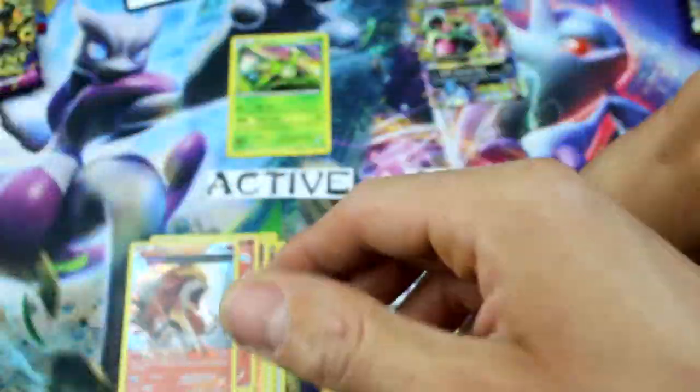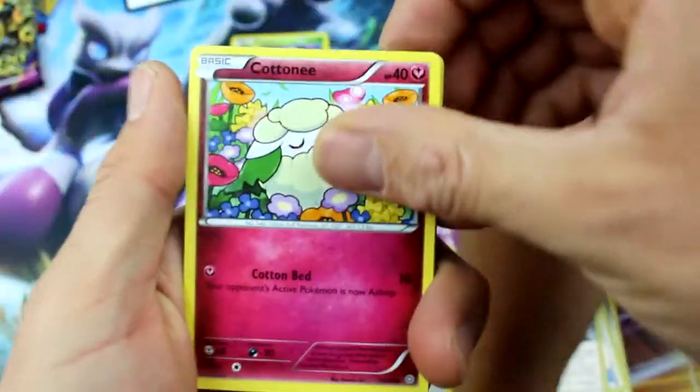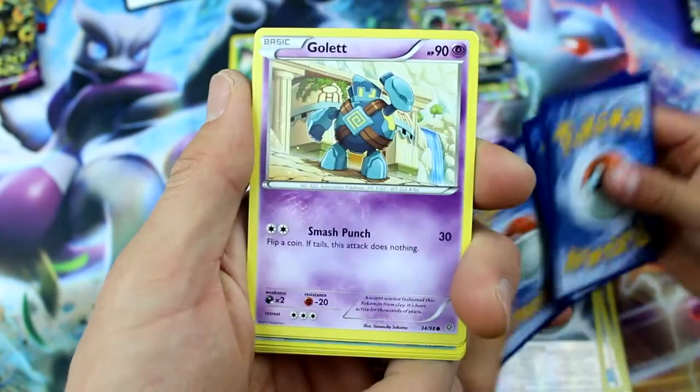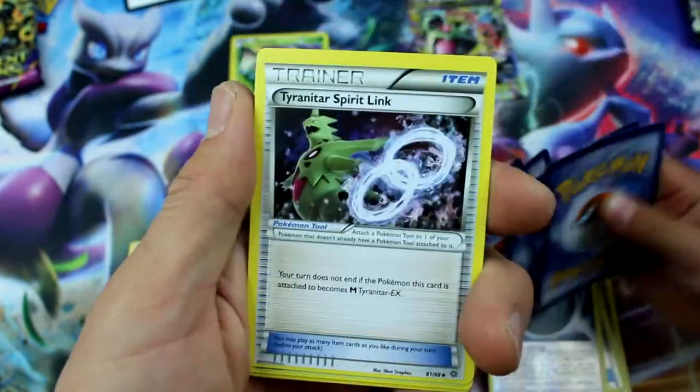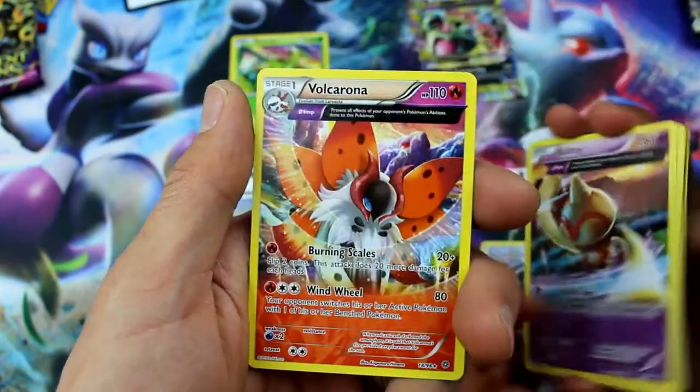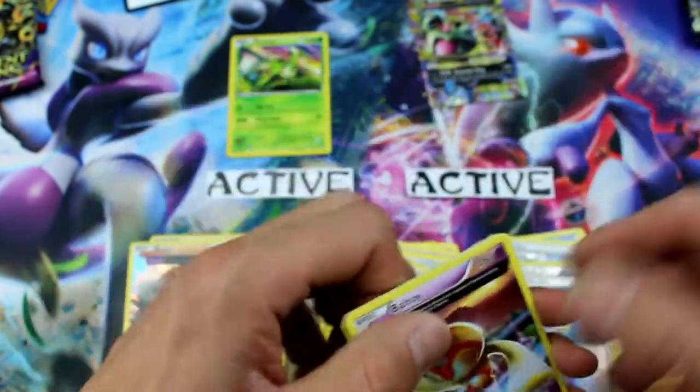We only have eight packs left and we only have one Ultra Rare. Only one Ultra Rare! Sensei Ryan is not a fan of Ancient Origins so far. Golett, Eevee, Sligoo, Tyranitar Spirit Link, Ariados, Reverse Holo Energy Recycler, and Volcarona — Ancient Traits.